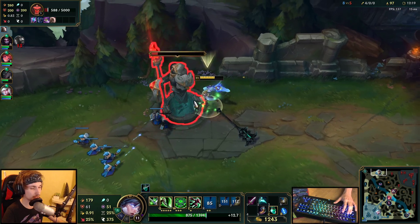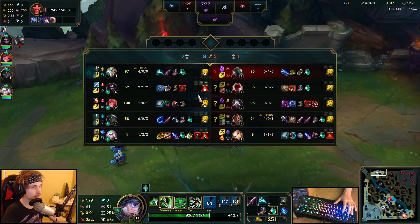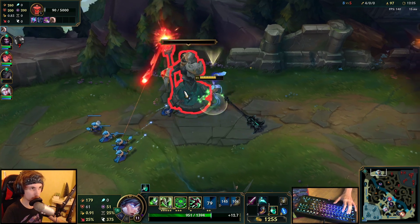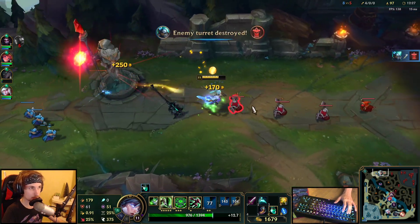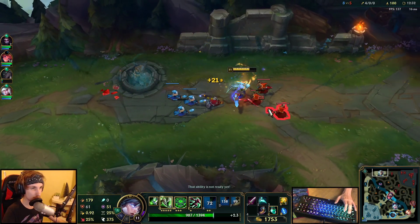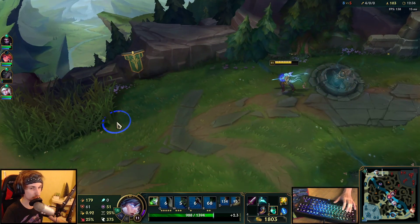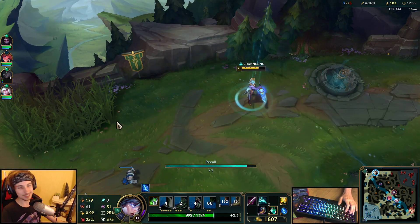Lee Sin is missing right now — they're not taking the dragon, so I have to be really careful here. Lee Sin cannot 1v1 me. But if he comes with Lucian, then I'll be in trouble, because I'm worth a lot of gold right now. If Lucian gets kills on me, it's not going to be good.